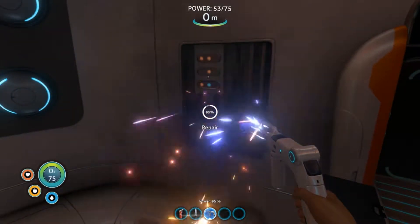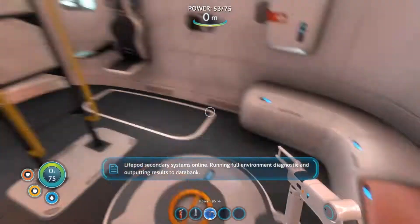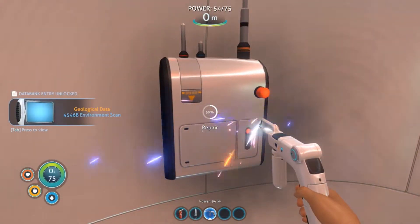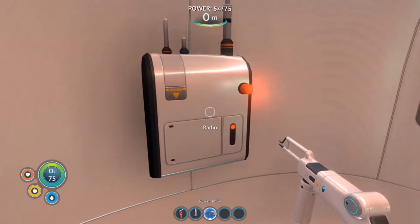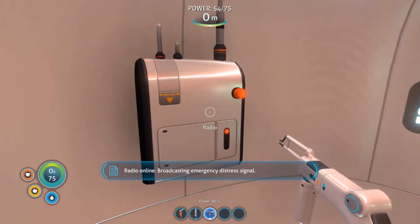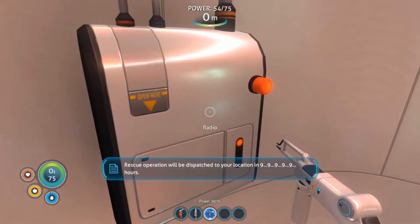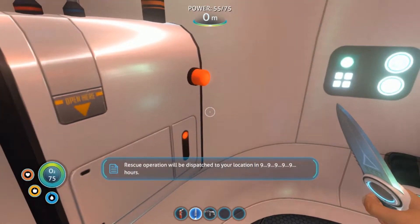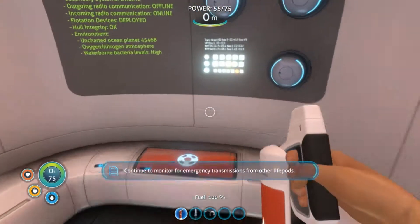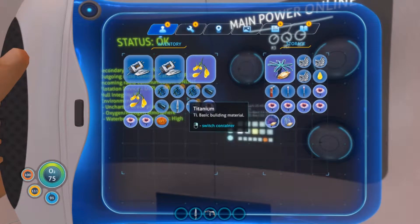I repair the escape pod — blood report, secondary systems online, running full environment diagnostic and outputting results to databank. We've got a message: a warning distress signal. Rescue operation will be dispatched to our location in nine hours. We should continue to monitor for emergency transmissions from other life pods. Oh boy — that's a long time to be waiting for rescue.